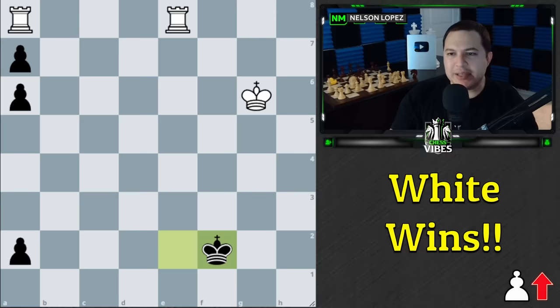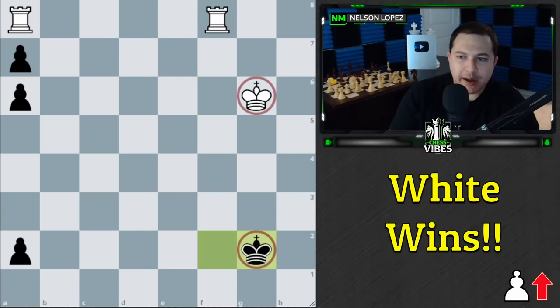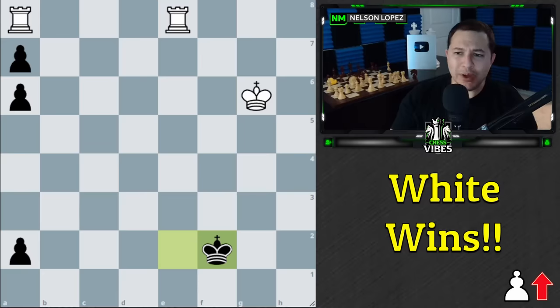You might be tempted to say we just keep checking — Rook f8 check — but that's not the right answer. If you keep going and allow the king to get on the g-file, notice how our king is stopping any further checks. This is not what we want. Black is going to get the queen and we can't do anything about it. We can actually get a draw using our rooks cleverly, but we're not going to win.